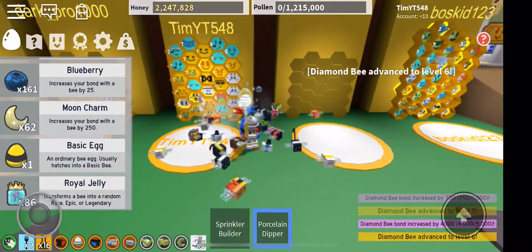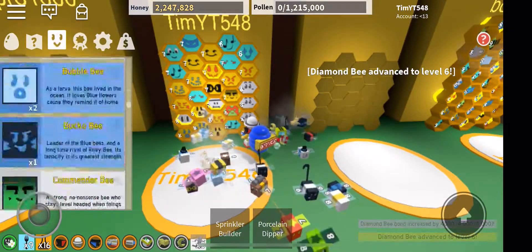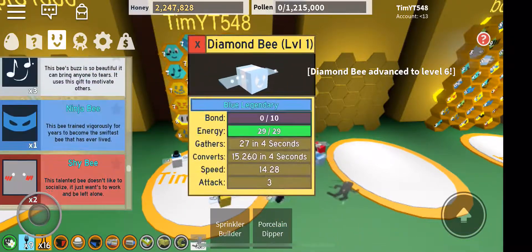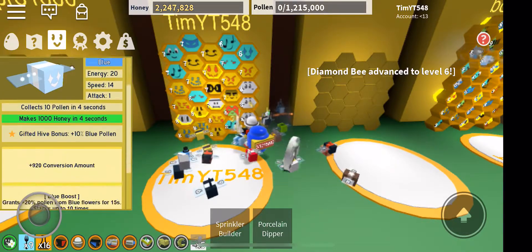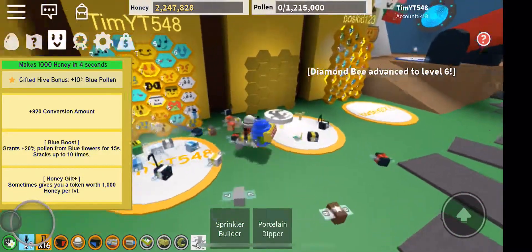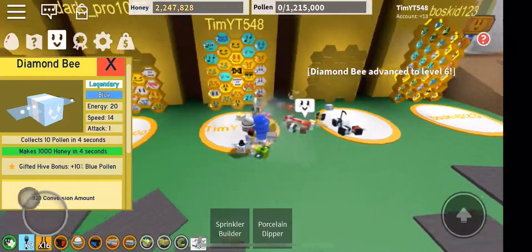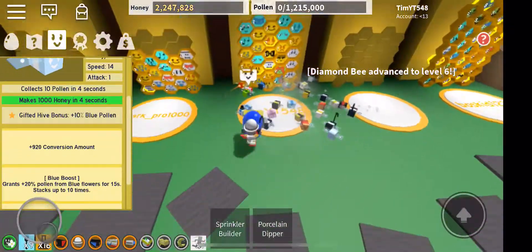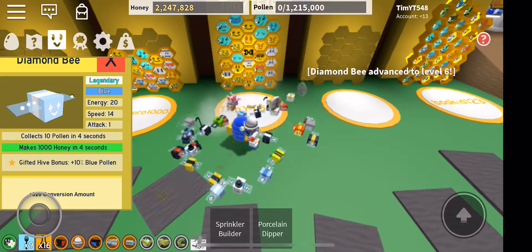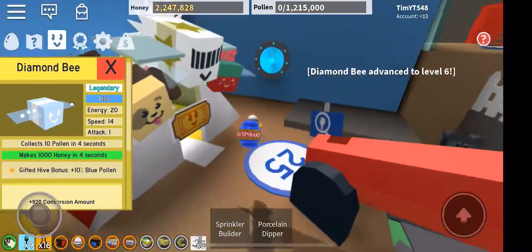So yeah, that's my diamond bee. Let me see the stats. A honey gift? It's 1000 honey. I'm sucking. This is actually a good bee.